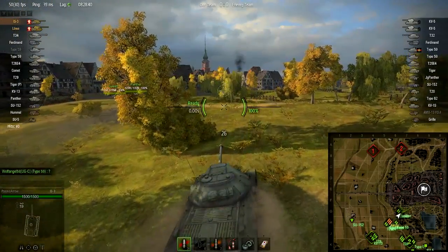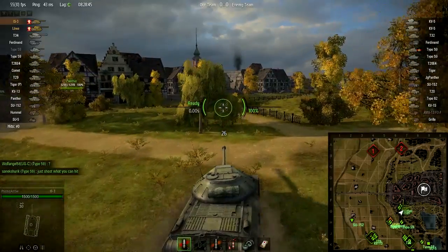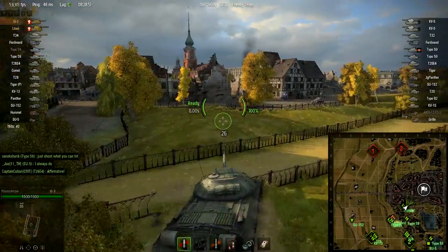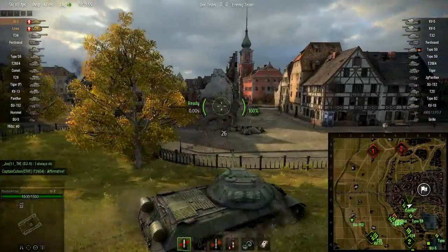I'm going to be heading into the town, which is where an IS-3 works best I think. A lot of flanking can be done in the town — there are buildings to hide behind, which is also a good thing.